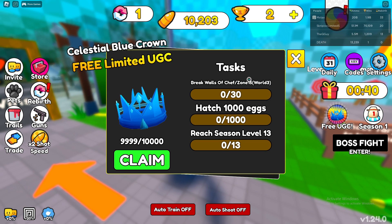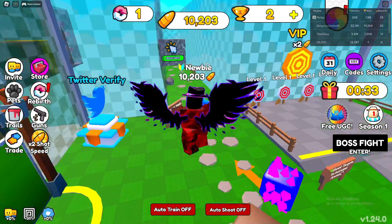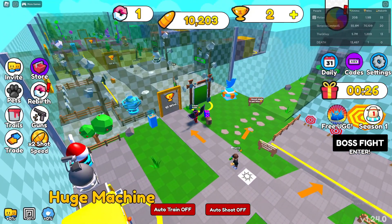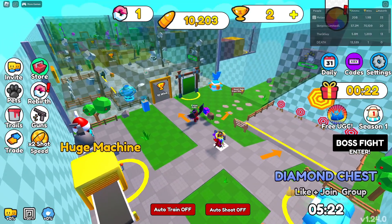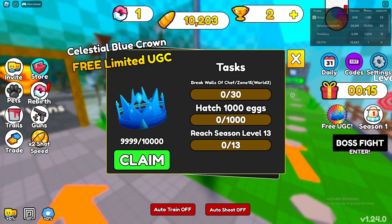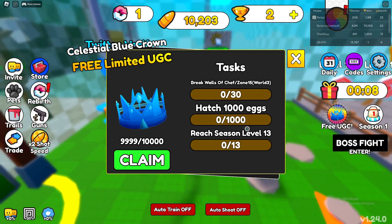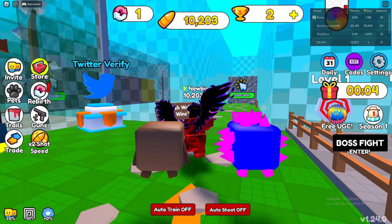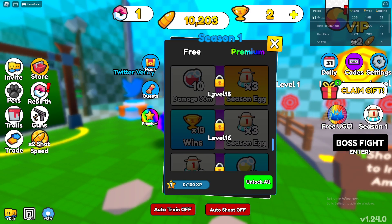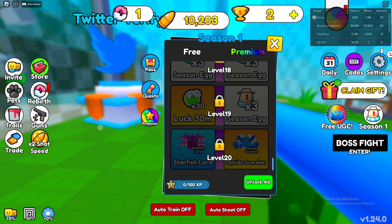Today we're going over how to get the Celestial Blue Crown in Shoot War Simulator on Roblox. Go to the right side of your screen and click on the free UGC tab. The first task is to break walls of Chef slash Zone 15, which is in World 3 — quite a long way if you've just started. Grinding through zones to reach the next world is annoying, as you have to go through all the zones before reaching the next world. Once you've done that, you also have to hatch 1,000 eggs, which you'll partially complete while grinding to World 3.